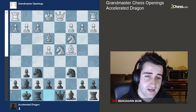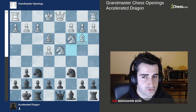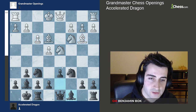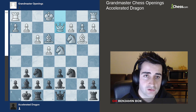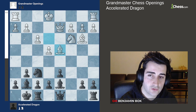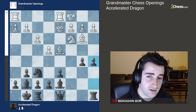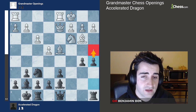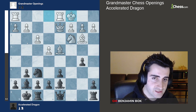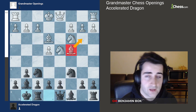Another option white has is bishop b3, which is the only way white can get black into something resembling a Dragon — but not quite. Here we go d6, and after f3 we play bishop d7. If white goes queen e2, ready for queenside castling, what we do is trade on d4, and after bishop d4 we go b5. The idea is that after queenside castling we go a5 with quite a lot of counterplay, trying to go a4 and trap the bishop — so black doesn't really have much to worry about here.